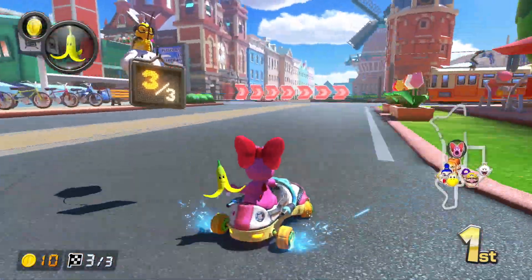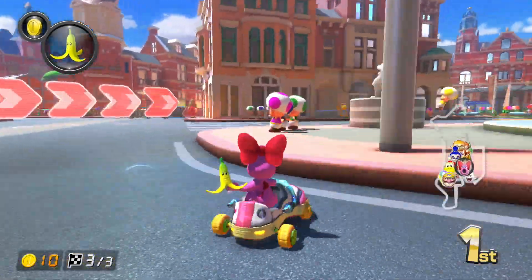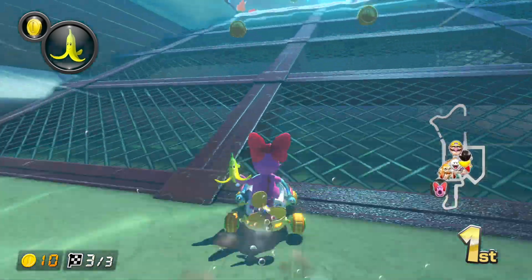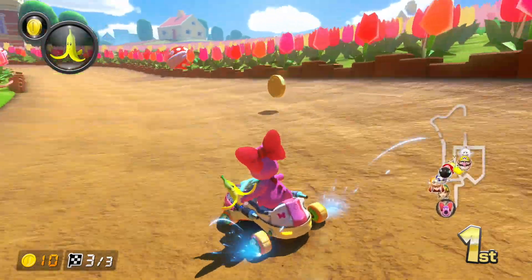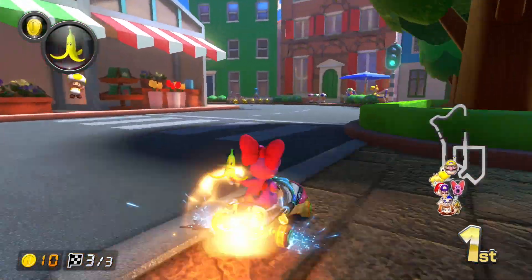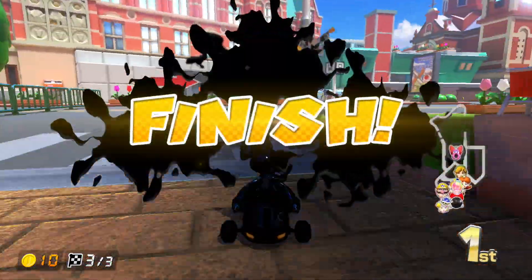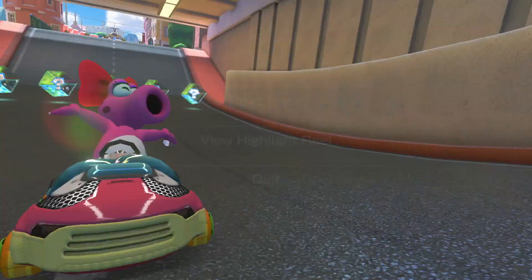I didn't mean to throw that. We still got another backup banana just in case. This one is actually a great track, I'm with it. We have to go against the crowd — that's awesome. Back into the water, this is new. Look at these flowers, and there's like hidden piranha plants in there — because they're plants, they're part of the flower family, I guess. I wish that part of the track was a little longer. Just like that, first place. That's pretty nuts. Next track.